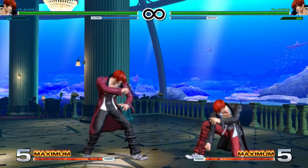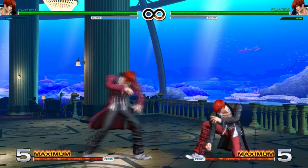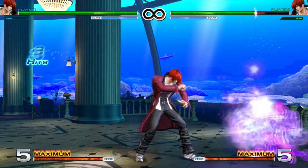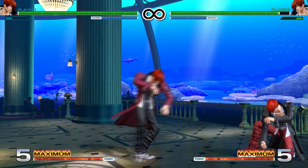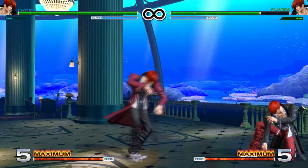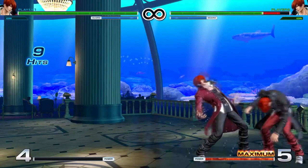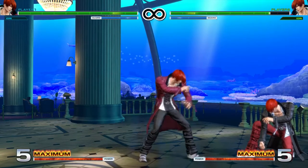You cannot special or super cancel either of them, so do keep that in mind. They're both pretty good pokes though. Light punch is a little bit positive on block. Light kick is a little bit negative, but still pretty good. Far heavy punch goes decently far — that's super cancelable. Same thing with far heavy kick, that's a pretty good poke and it goes really far, further than heavy punch by quite a bit. Far heavy kick is also super cancelable. Both of those heavy buttons are slightly negative, so not really punishable as far as I know.